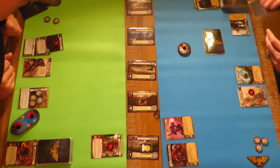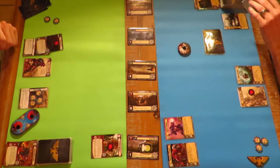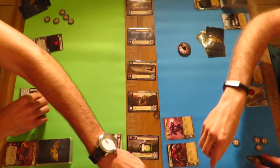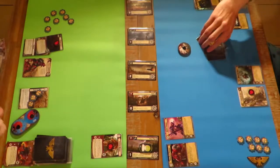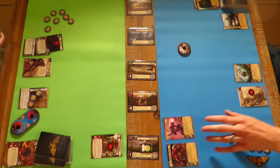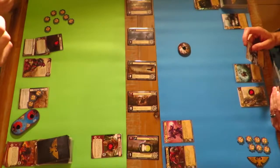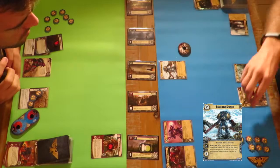Headquarters phase - everything resets. We get new planets, draw some cards, get some resources. The Morlock - what's his HP? Six. It is six. He attacks for three, which I quite enjoy. I think of the miniature unit for the actual Warhammer 40k tabletop game - it's quite a massive thing.